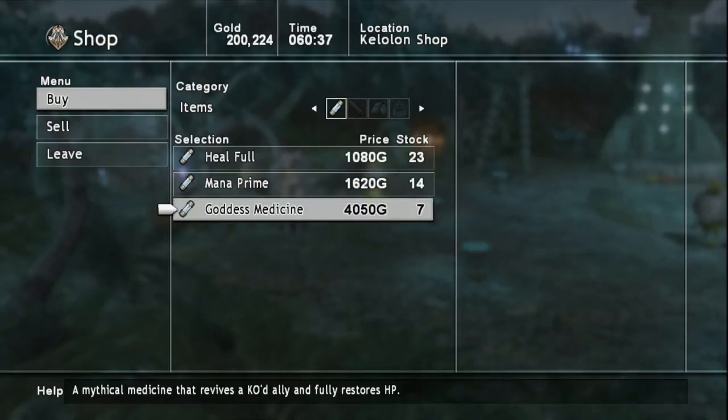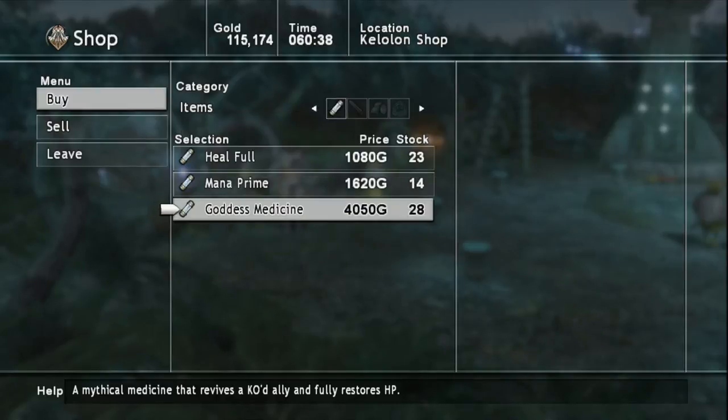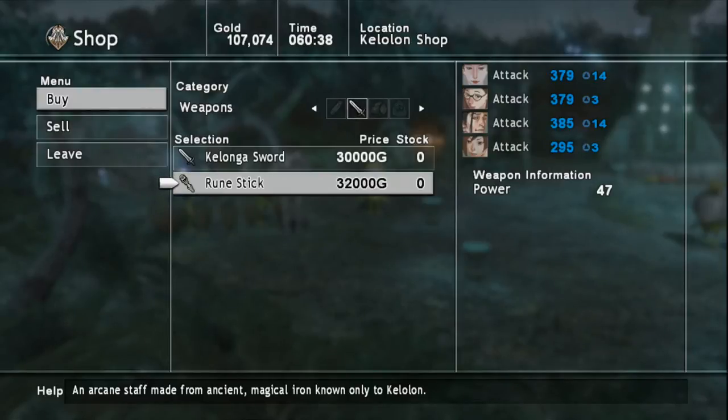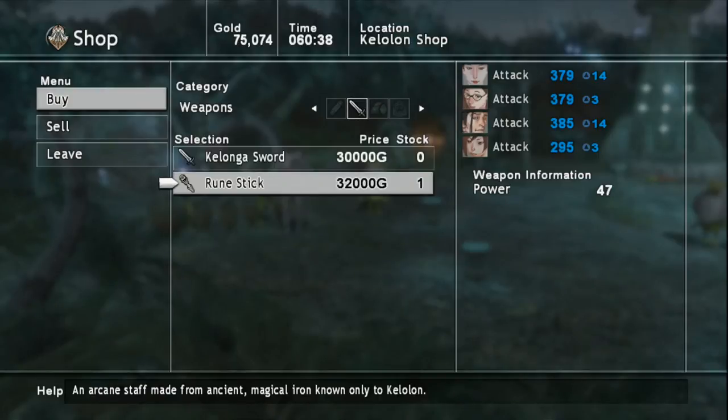And the Goddess Medicine is a mythical medicine that revives a KO'd ally and fully restores their HP — I'm going to grab 30 of them; it's an awesome item, one of the best in the game. There's also a Rune Stick which costs $32,000 — I'm just going to buy one. We've spent almost $200,000 here and have $75,000 left, which is pretty crazy, but it was worth it.